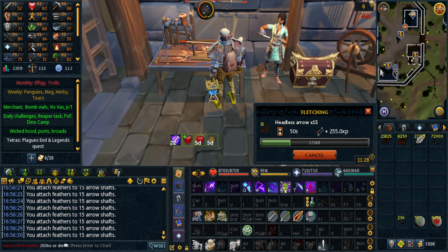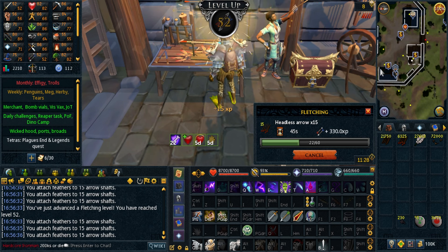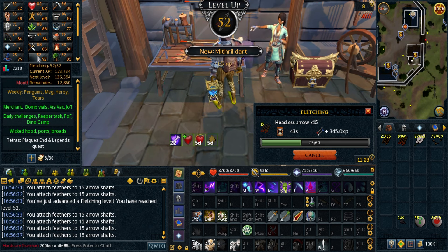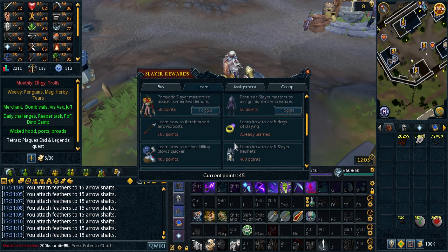Moving on to some fletching because I'll need 70 fletching in the future for a quest — I can't remember which one. Here's 52 for broad arrows, which is what I'll be doing to 70. I thought I learned this already, but I guess it was slay rings earlier.